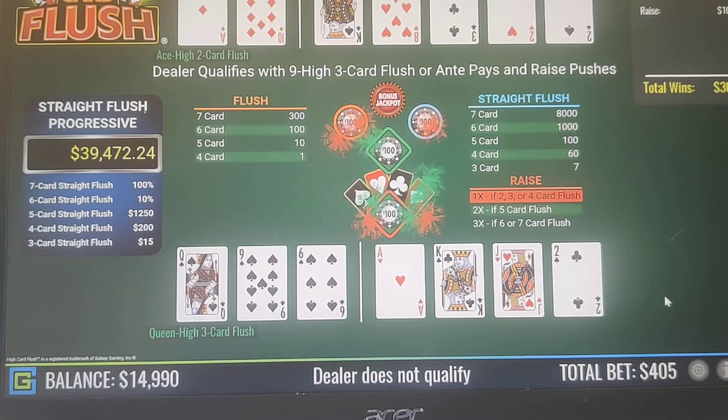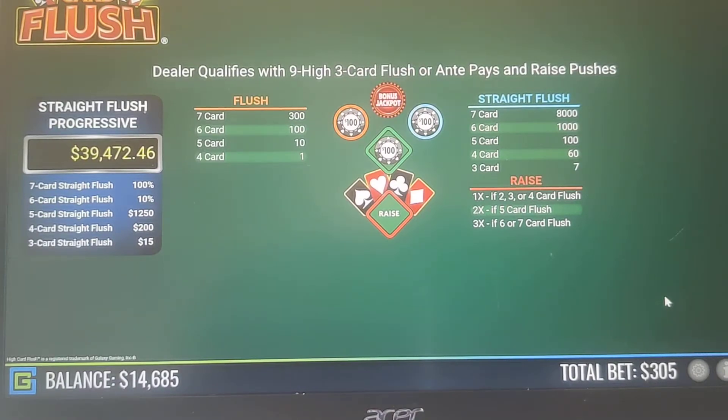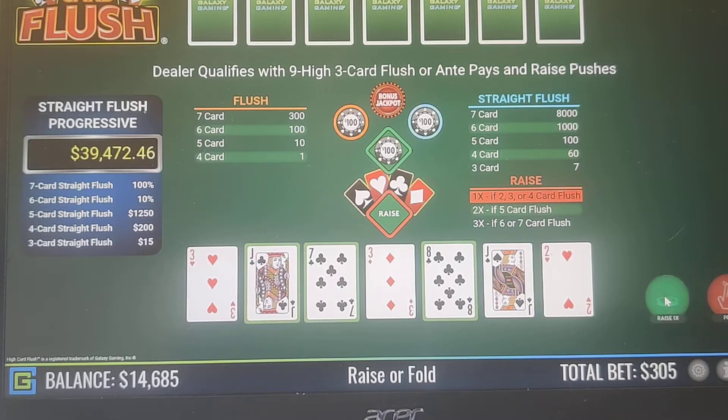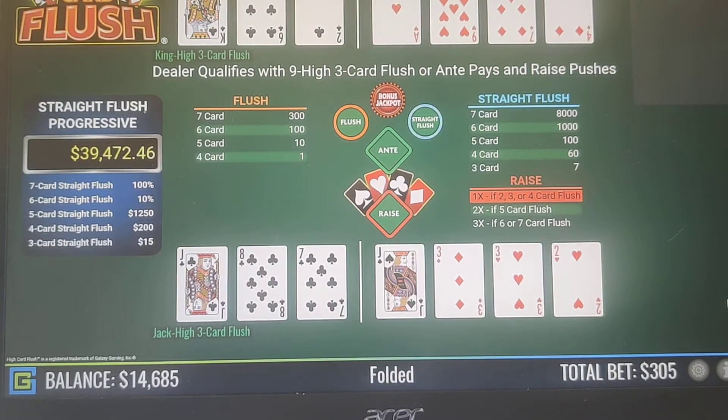Queen-9-6, we're going to raise that up 1x. Jack-7-8 — it's not a Jack-9-6 — we're going to fold that one out. And it was a good fold because we would have lost anyway.